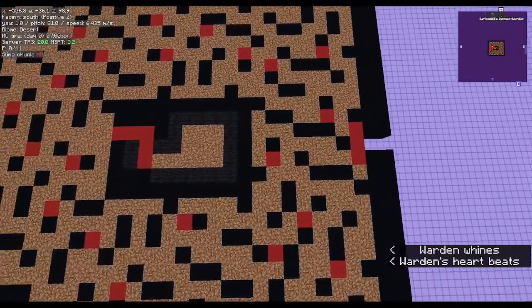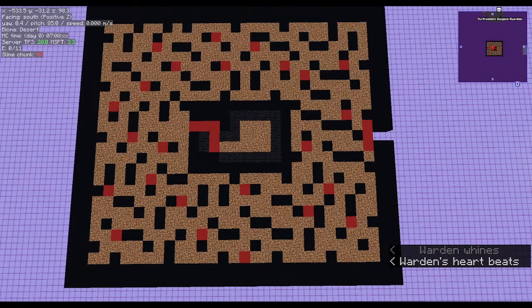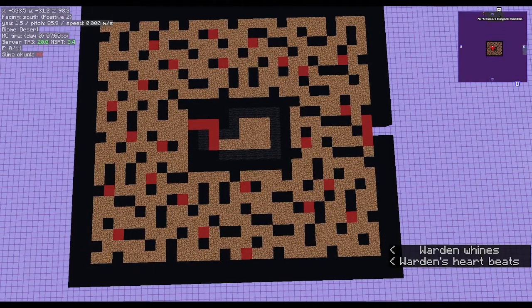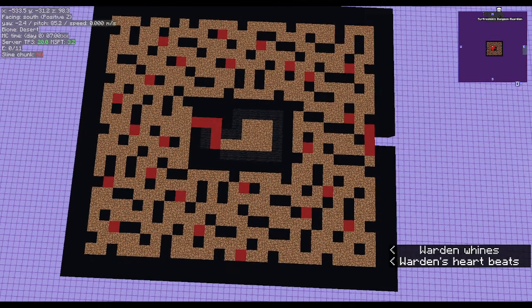Looking at this map here: black areas are walls, dirt areas will be areas that the player and the warden can navigate, and red areas are passageways that the player can get through but the warden cannot.